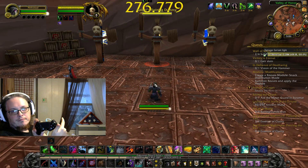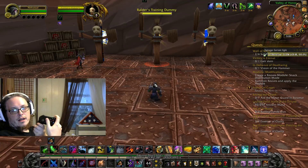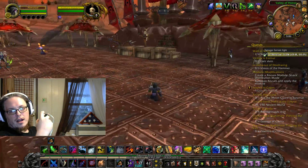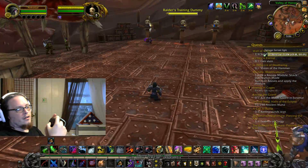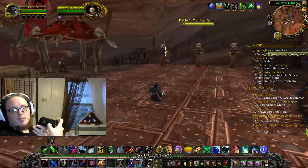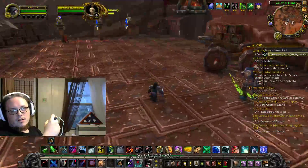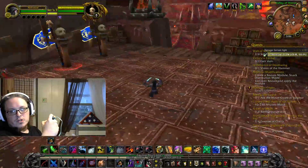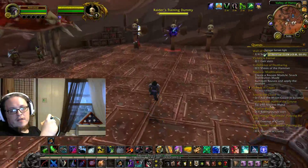For mouse clicks: L1 is left click — this button takes a beating, it's used all the time. R1 is right click, and as you know you have to right click on a lot of things. To move the camera, hold R1 and move the right analog stick. You run around like you're playing a third-person shooter or hack-and-slash. This is basically the best third-person game you'll ever play.